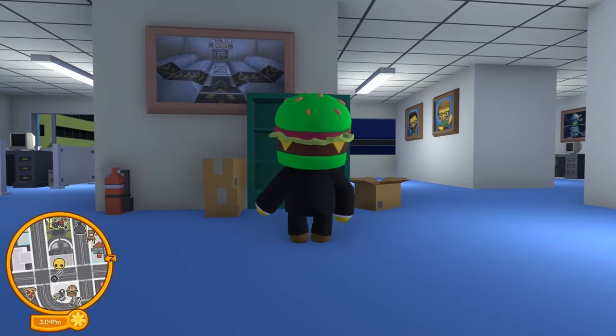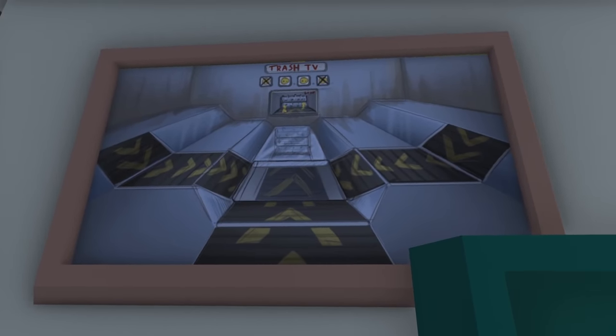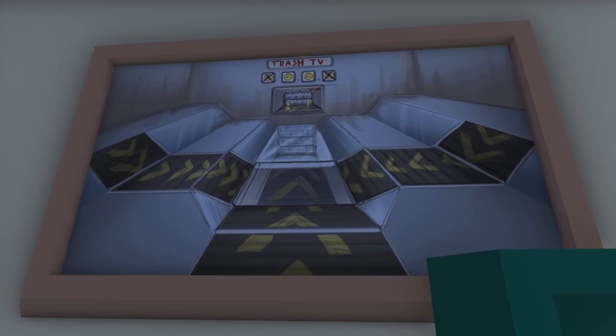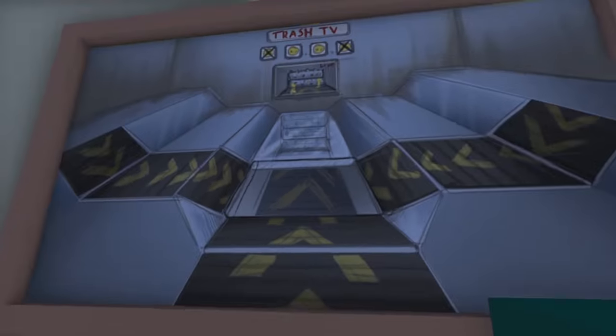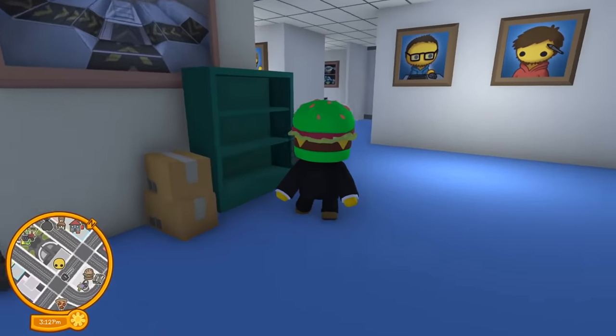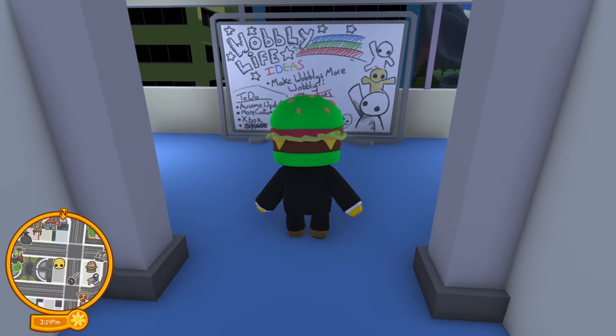There's also something called 'Trash TV' — this totally looks like a Gang Beast reference. You've got like four wobbly people and I wonder if this is an upcoming game mode. Looks like you can throw other wobbly people into a grinder — that's kind of cool.